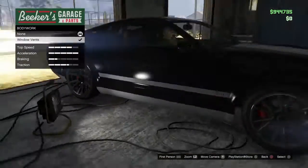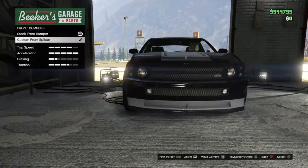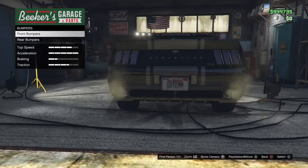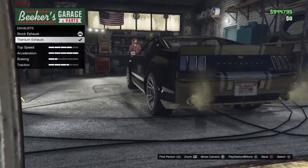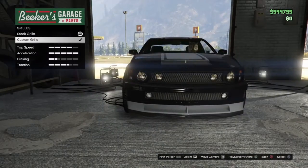So you gotta go with the window vents right here. Brakes — always gotta have them. Up front bumper, get the custom front splitter. Also with the back, painted rear exhaust — you gotta get that titanium exhaust right here. Look at that license plate. You got him. Grill — you gotta get the custom grill.